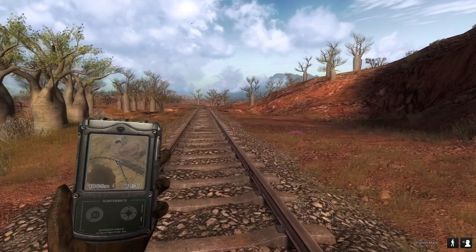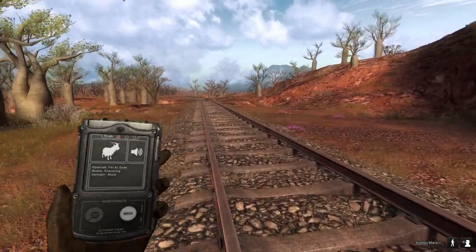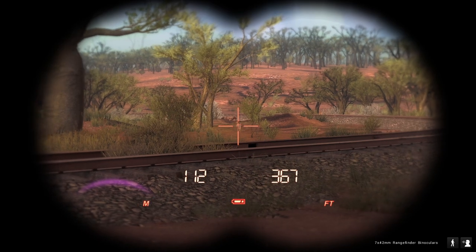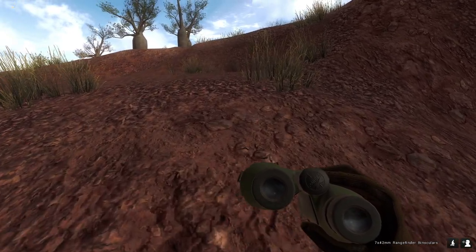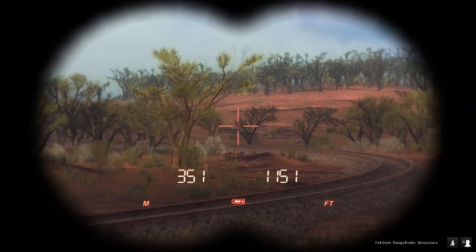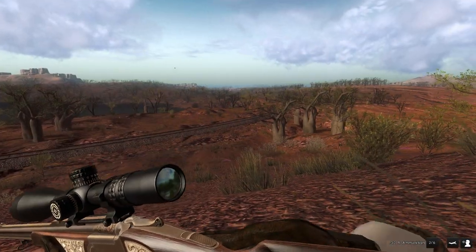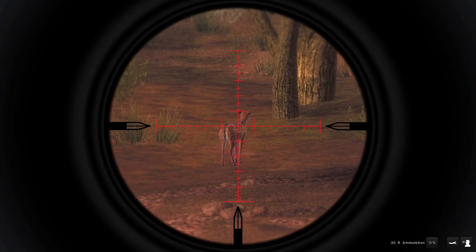Mission three is just to harvest a male and female axis deer, which honestly should be the easiest one we've done so far. In fact, there is a female axis deer right there — it looks to be the one we spooked off. Let's go up to the top of this little hill and see if we can get a shot on her, and hopefully the male as well. After scanning the area, there's not really anything else around, so let's go ahead and take this doe out.